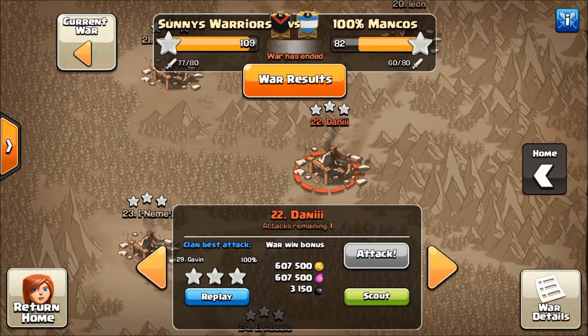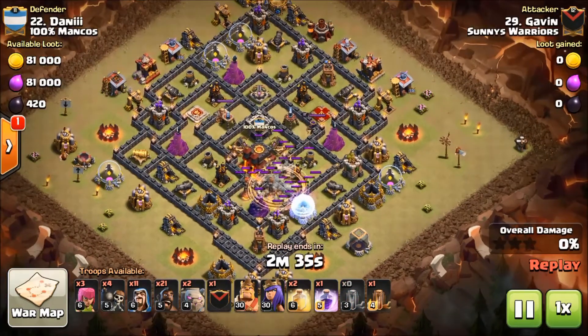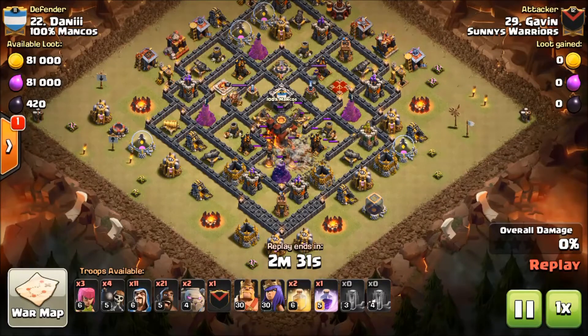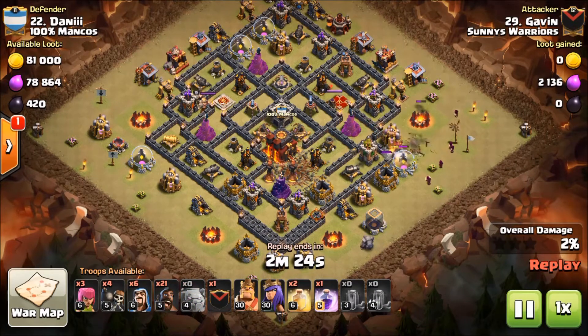We're going to start here with Gavin. As you can see, this is a 0.5 base — a little rushed, not very impressive overall — but there are three bows. For Town Hall 9 he's got two infernos as well. It's a pretty good challenge for Town Hall 9 older meta, so the DPS is really strong and concentrated.